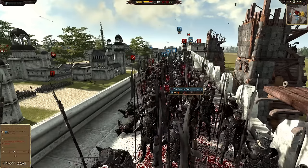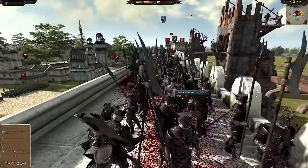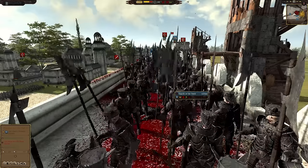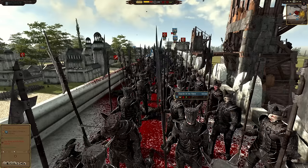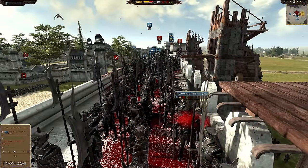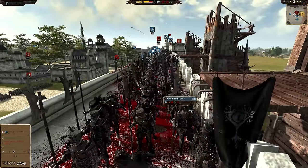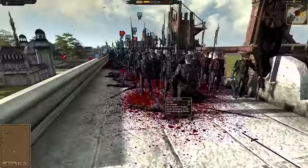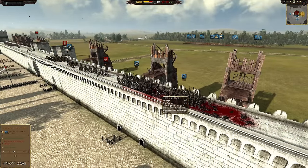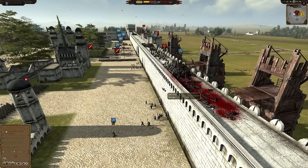This is a good target for the archers — the Guards of the Teeth, the Mouth of Sauron's personal guard. It looks like a halberd unit, so they're pretty vulnerable to archer fire. They're already down to half strength — that is how weak they are to archer fire. This was a big mistake by the Gondor player to send this expensive unit up first. It would have been better to send cheaper units to absorb that archer fire.